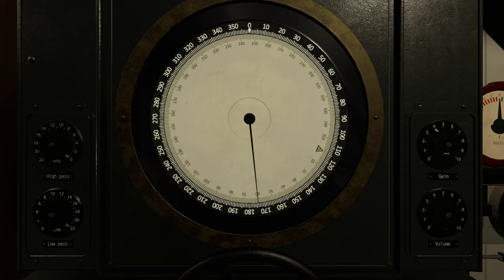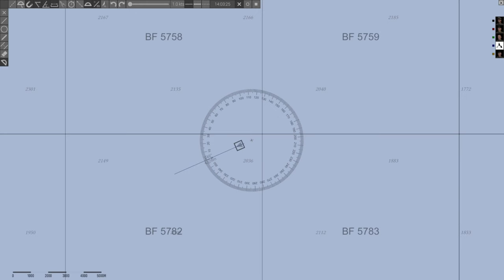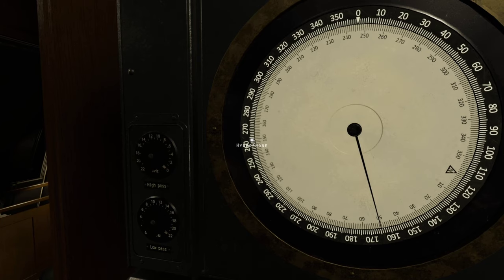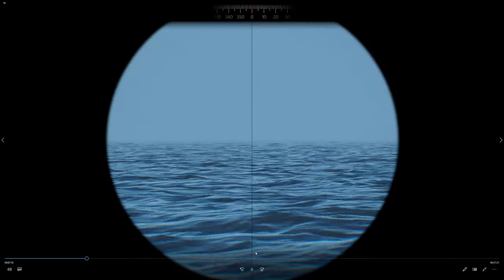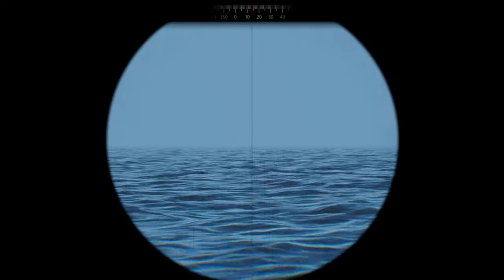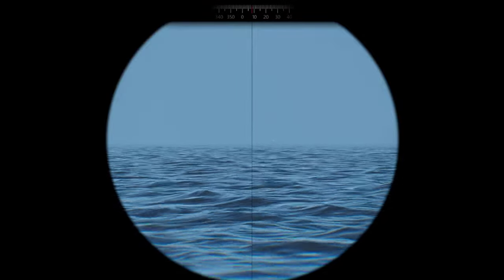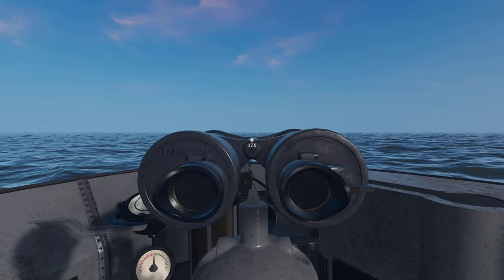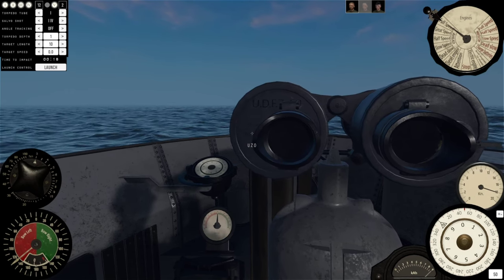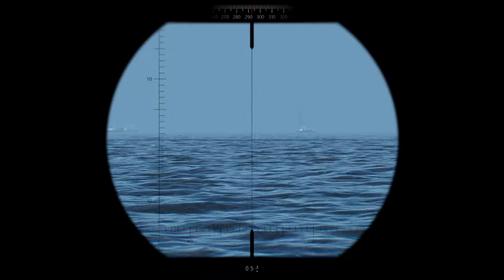I'm narrowing down the search area to figure out where the convoy is. It looks like they're about mile 165, roughly bearing 050 on the compass. I'll put a mark out that way and head toward them. After traveling quite a ways, I'm just now starting to spot the convoy. They're heading 080, I'm heading 050, and I'm about to make my turn to start working around them.